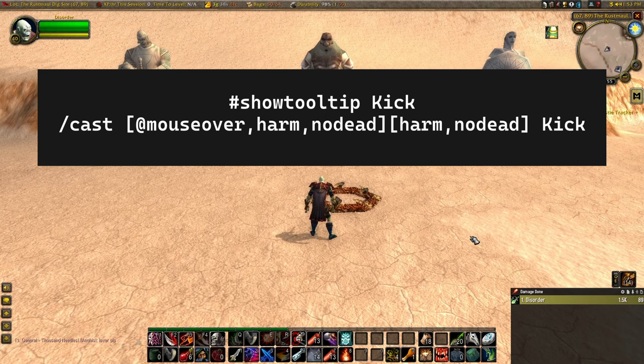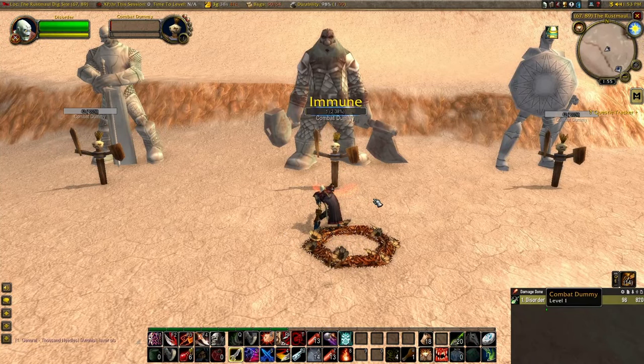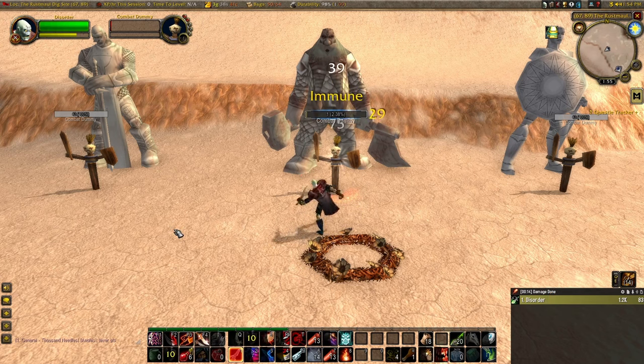The next macro can be used for both Blind and Kick, and it makes this a mouse-over ability. So as long as the target you're mousing over is an enemy and it's not dead, you can use this ability. This makes it easy as you don't have to actually click off of your target, which will cause you to lose your combo points. The awesome thing about this macro is that if you aren't mousing over anything else, it will still work on your current target. So for example, here I'm DPSing this target — if I was in range of another one, I could kick it. Since I'm out of range of this target dummy I can't use it, but once I'm no longer mousing over it, I can kick my current target.